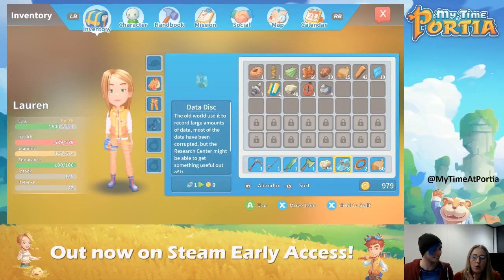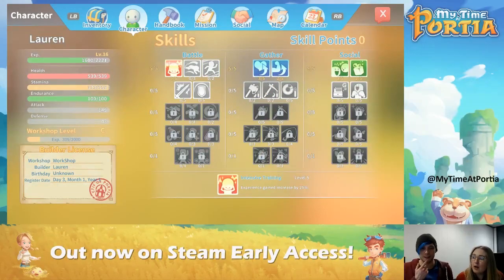So this screen is your hub. You have your inventory, you have your character where you can level up your skills — just like a traditional RPG. You've got your battle skills, your gathering skills and your social skills. So aside from having to battle and gather equipment and resources to build stuff, there's also a massive social element in this game.